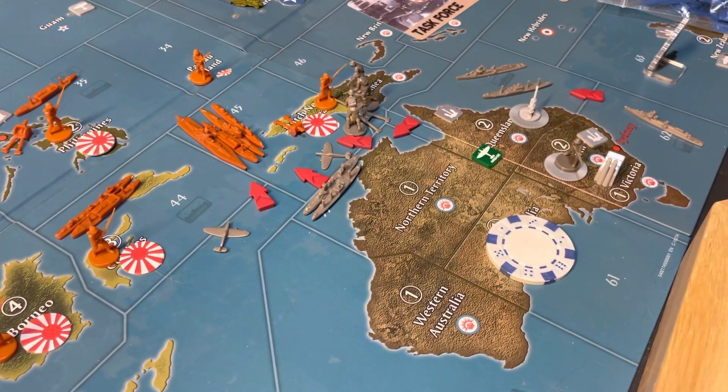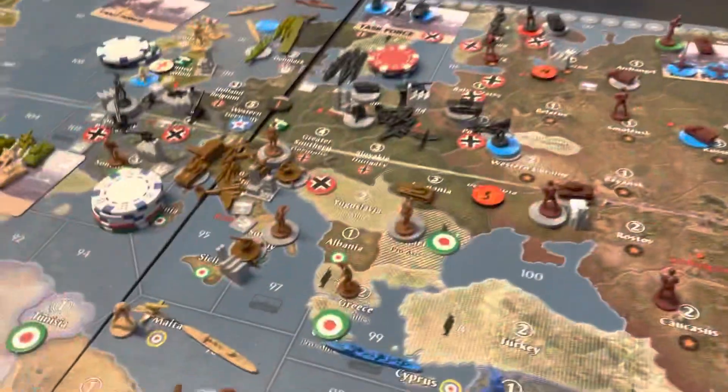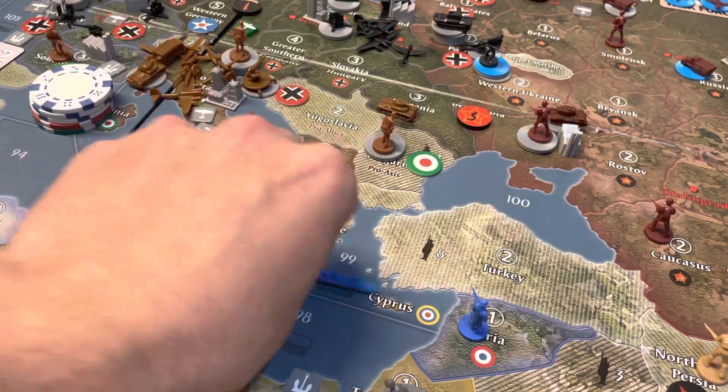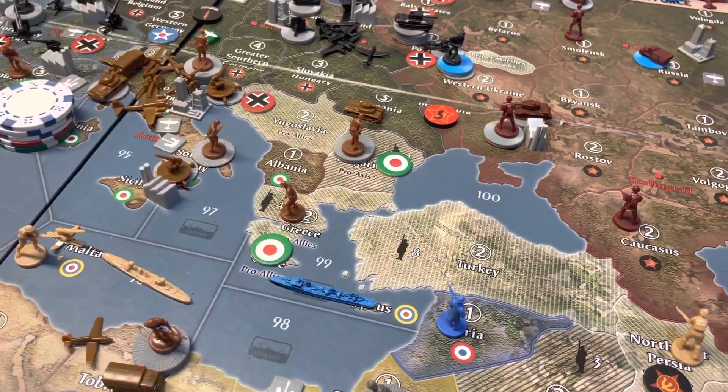Hello everyone, welcome back. This is 1940, turn 4 for the Anzacs. A quick admin note — we forgot to do the convoy raid against Italy in zone 99, so we'll do that real quick.